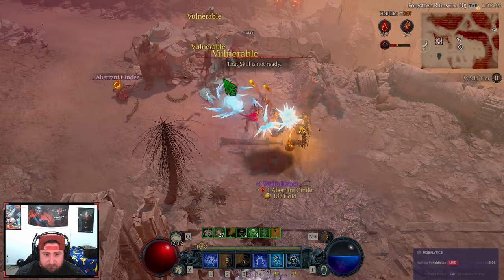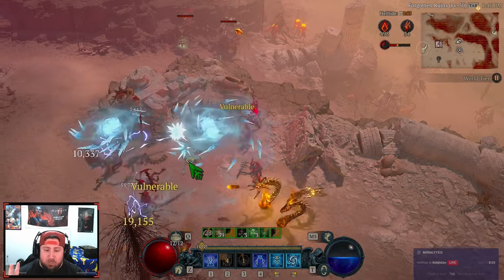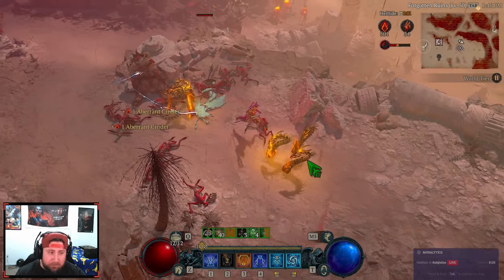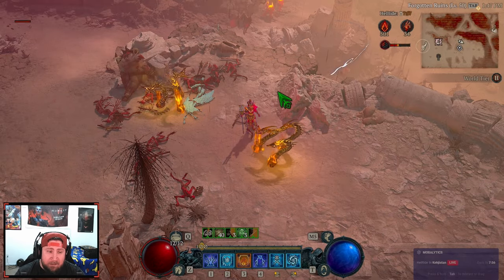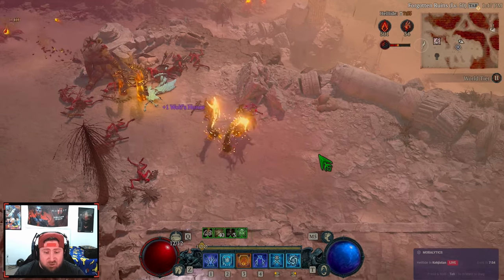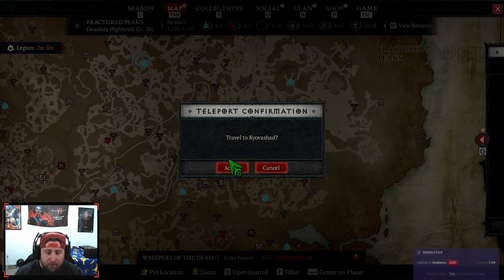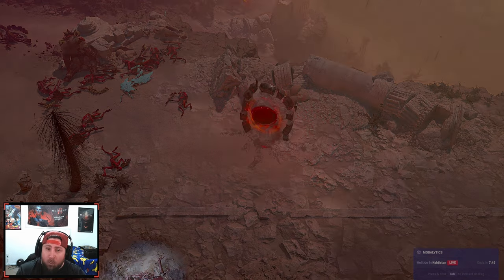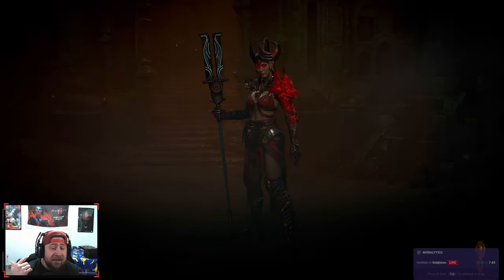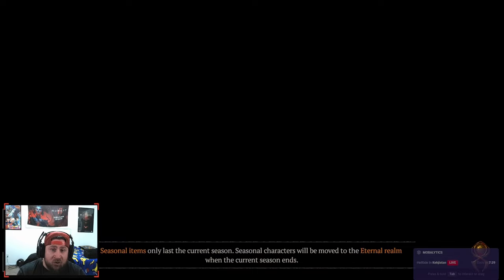The first step is to go to World Tier 2 and farm the Blood Maiden indefinitely — just keep farming her until you want to stop. We've got about eight minutes left in this Helltide. The next trick: go back over to Kovashad, and when you open up a chest in World Tier 2 it costs 100 of your cinders and gives you 120 honor points.